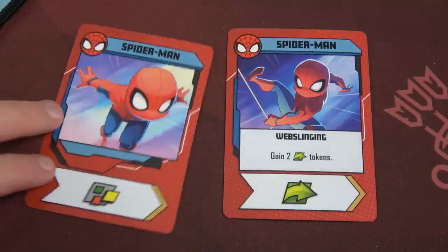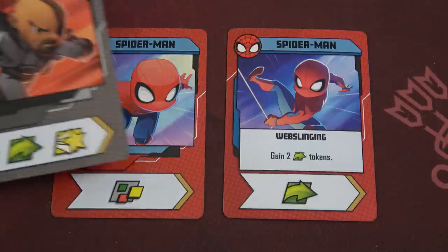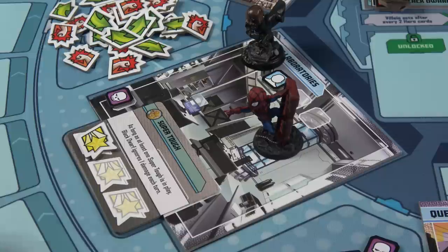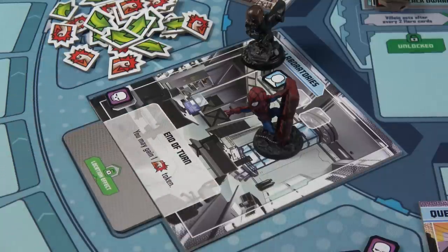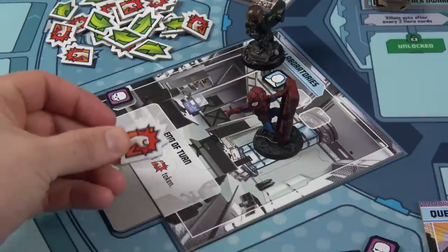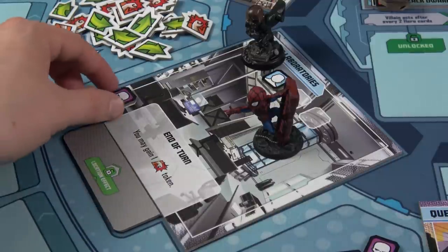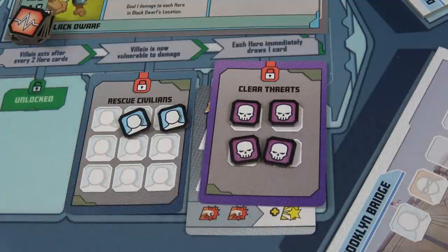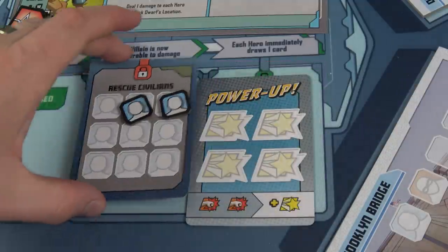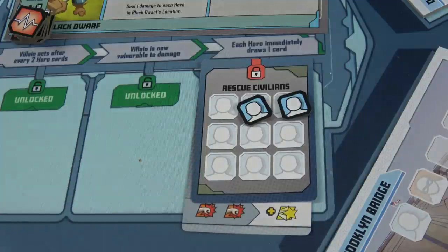Spider-Man draws a wild. We play it, giving two heroism — one from Nick Fury's card and our wild — so there's no longer a Super Tough. Ending our turn here earns a punch token. We're worried about dealing six damage to Black Dwarf, so the punch token might help. That's our fourth threat token, placing it on the mission card and removing it — our second mission complete. If we can somehow save seven more civilians, we could get the final power-up, but I'm not counting on it.